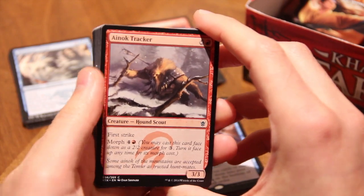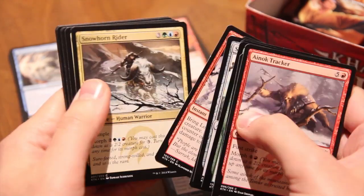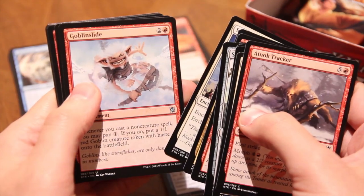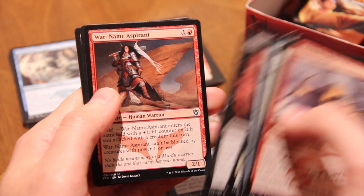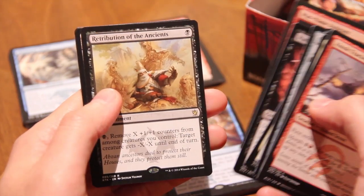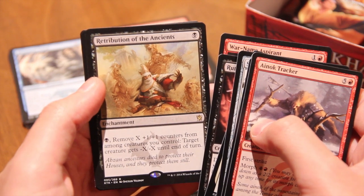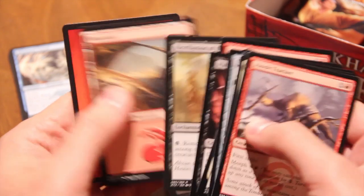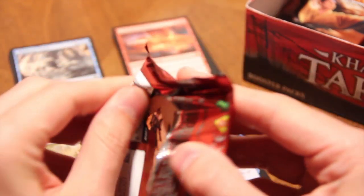A lot of people are speculating like 'I don't know, there's not so much in Khans, you just want the fetches' — but I think there are some pretty strong cards in this set. Goblin Slide, Ruthless Ripper, War Name Aspirant number two — this card is fantastic — and a Retribution of the Ancients. I've actually never seen this card since spoilers; I don't remember what it does — it's pretty bad.